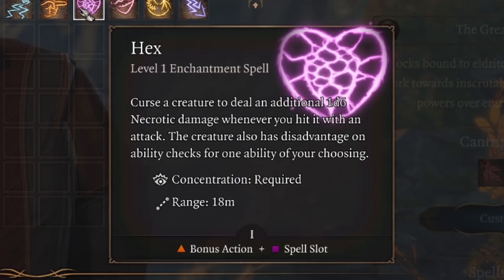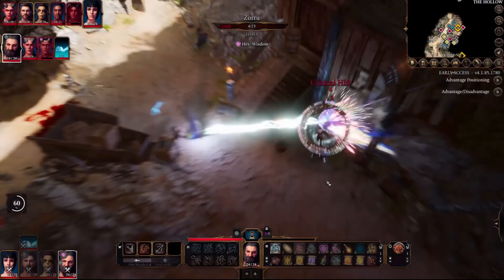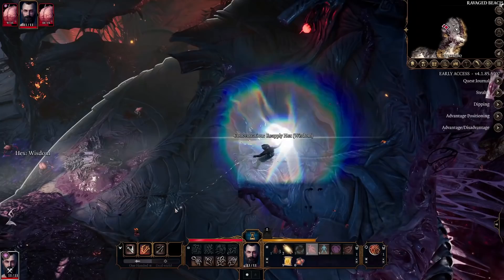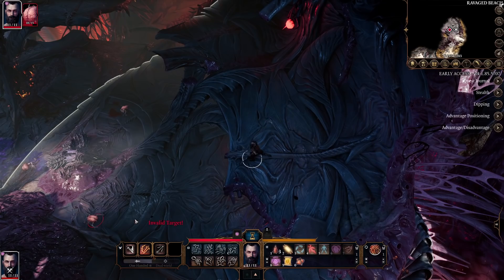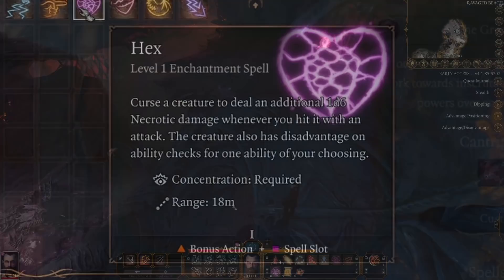You also get to choose two spells in character creation, and the standout choice here is Hex. Hex is a level 1 spell that lets you deal an additional 1d6 Necrotic Damage whenever you hit with an attack. The great thing about Hex is that it uses your bonus action, not your action, which allows you to cast Hex on a creature and then use Eldritch Blast all in the same turn — a very powerful combination. Hex uses up one of your limited spell slots, but it can be reapplied to other enemies without costing a spell slot. You can keep throwing it to different enemies, getting that extra 1d6 damage on top of Eldritch Blast at the cost of just your bonus action.